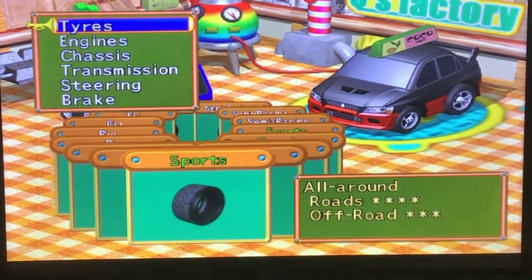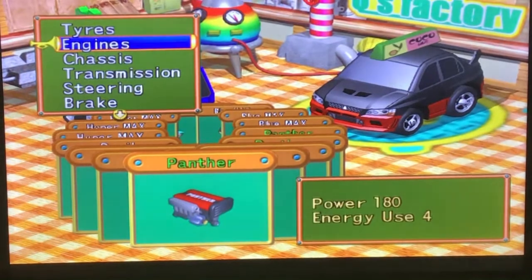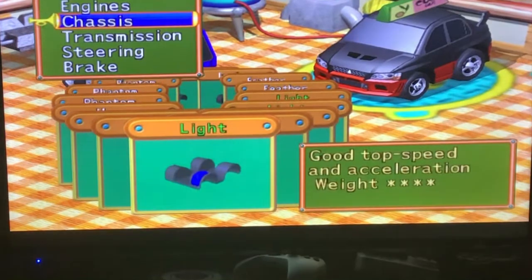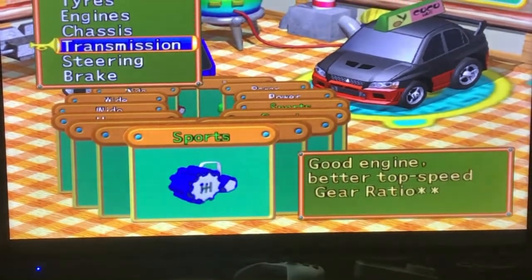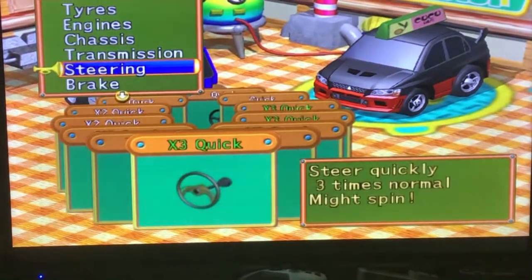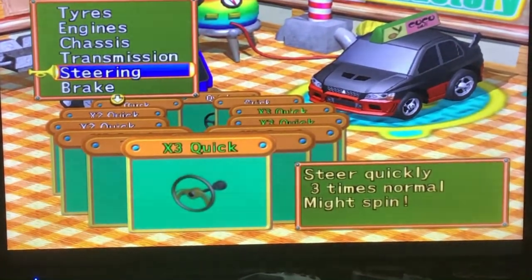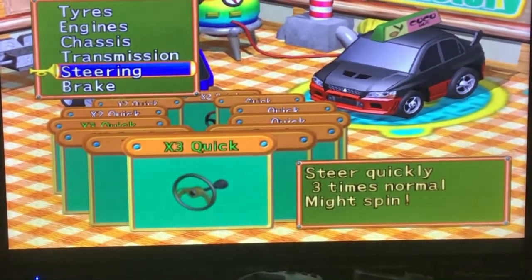The parts you need are: sports tyres, the Panther engine, sports tyres again, Panther, light chassis, and the sports transmission. For steering, I just went for quick three times, but no steering would work too.